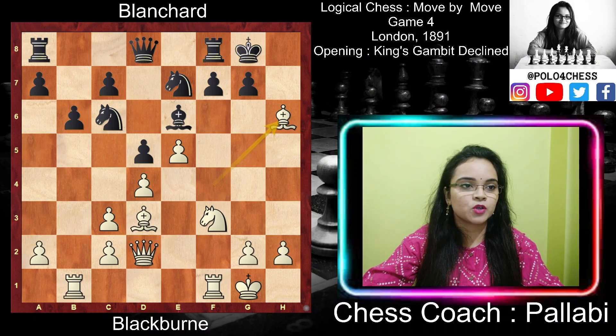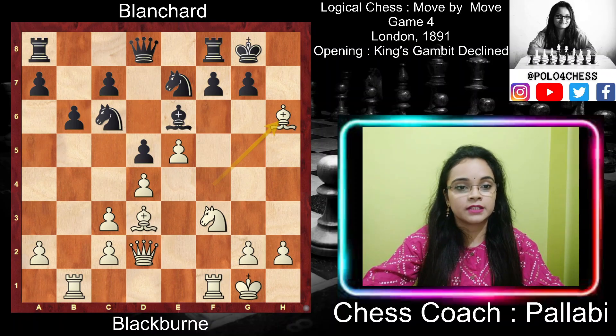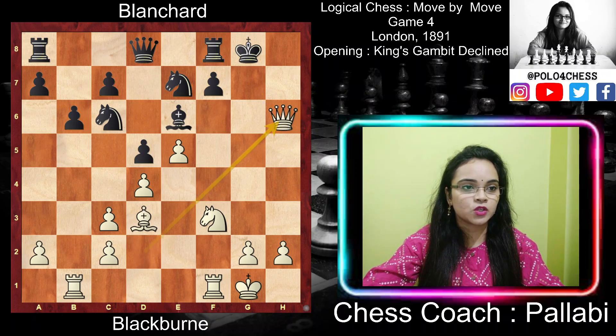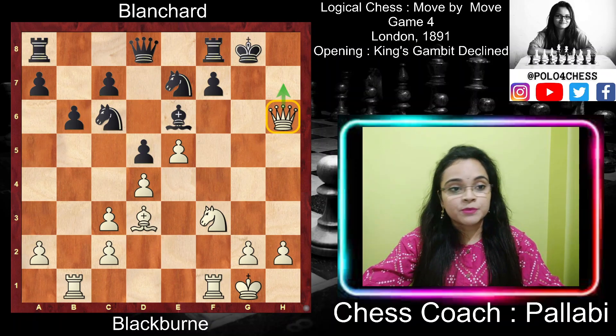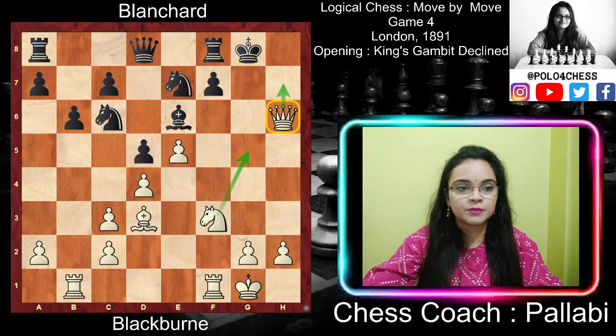White played Bishop takes h6. At the price of the bishop, White gets two pawns and demolishes the barricade of pawns near the king. Black played g takes h6, otherwise Black would have lost a pawn. White played Queen takes h6 — the queen is powerfully placed in enemy territory, threatening checkmate on Queen h7 in the next turn. The pawn screen in front of the king is ripped away; the knight can jump to g5 and join the attack, and if more help is needed, White can bring the rook to f3 and then g3.